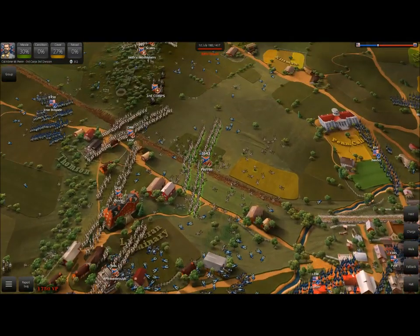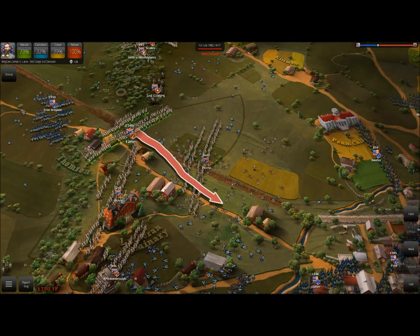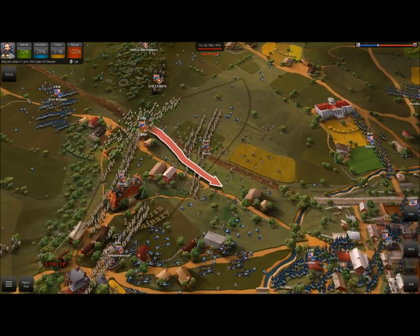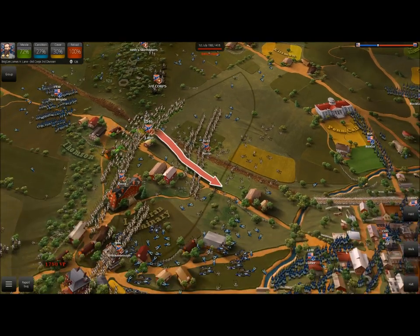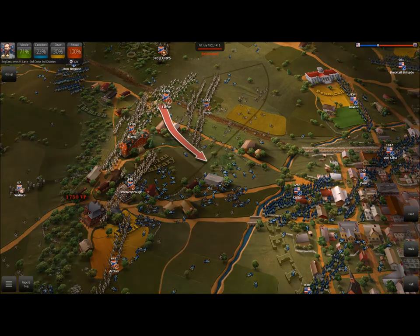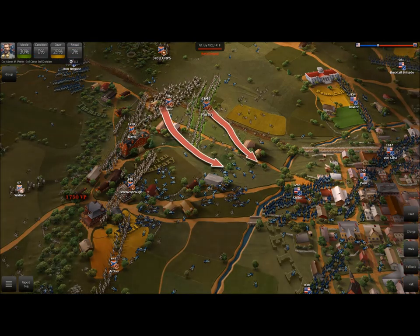When I'm playing as the Union on this battle, I take skirmishers and retreat everybody up on this hill. Most of the time, unless the enemy does some pretty devastating charges, they don't get up. So that's the whole thing about uphill advantage.